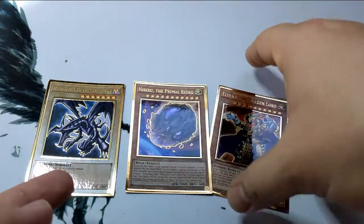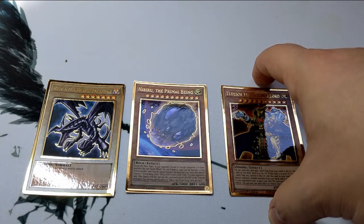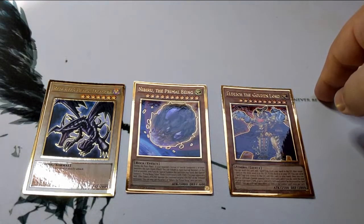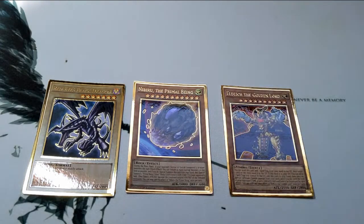This has been Achilles the Highlander Duelist coming to you today with a display case opening of the Maximum Gold set. I didn't get the Harpies, but I got very good cards. Next time, have a good one and peace out everybody.